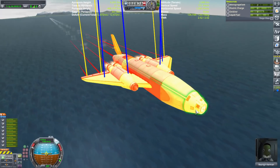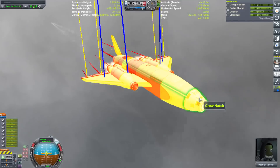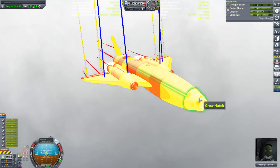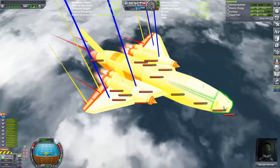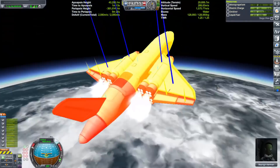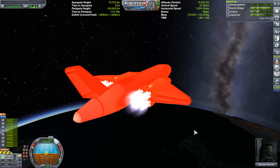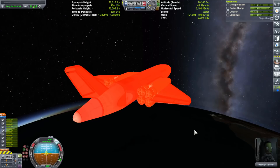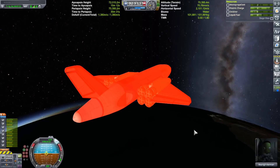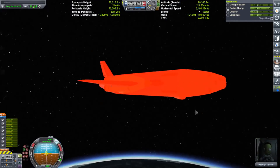At this point I was looking at the drag that the command module was making, and it was a lot. I thought there was no way this thing could get into orbit with more delta-V because of that drag. Lo and behold, when we got up there, we actually had more delta-V left over — 1,380 meters per second compared to 1,315 meters per second. Not a significant amount, but more.